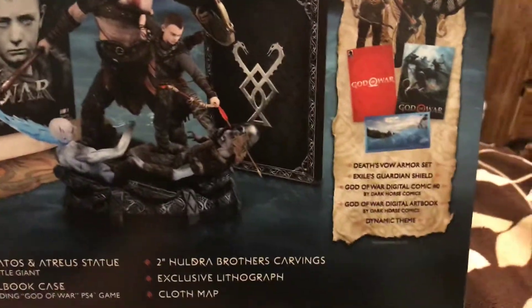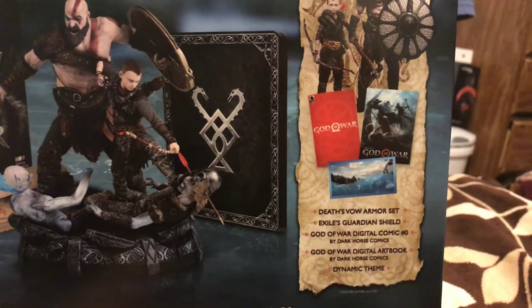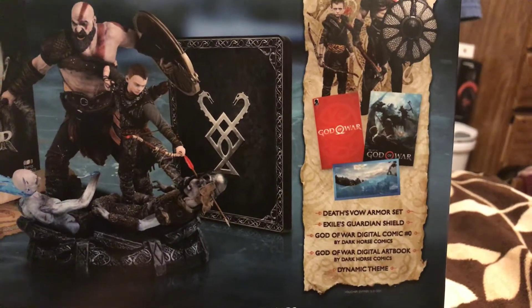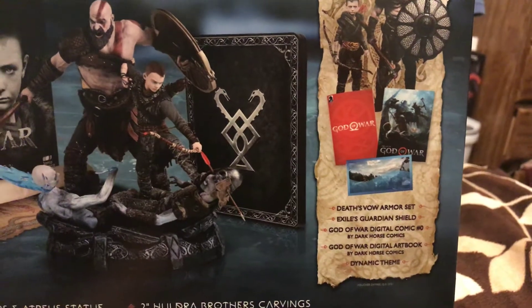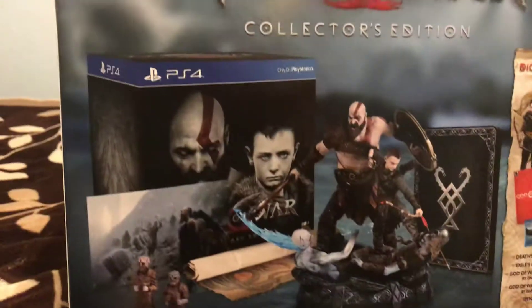The digital content includes: Dwarven Armor Set, Exile's Guardian Shield, God of War Digital Comic Number Zero by Dark Horse Comics, God of War Digital Art Book by Dark Horse Comics, and dynamic themes.